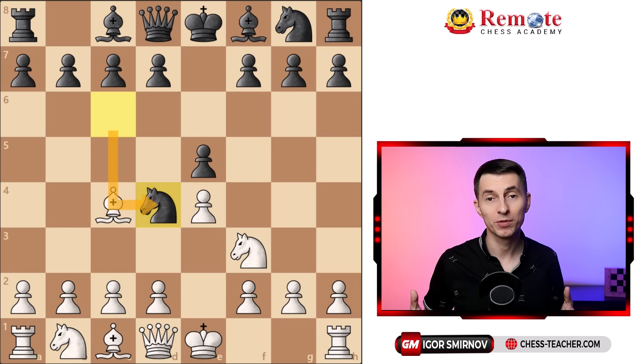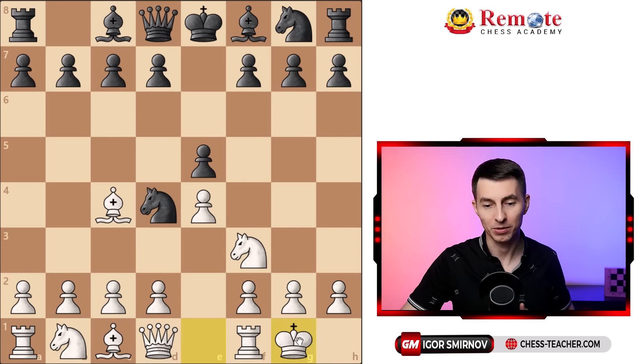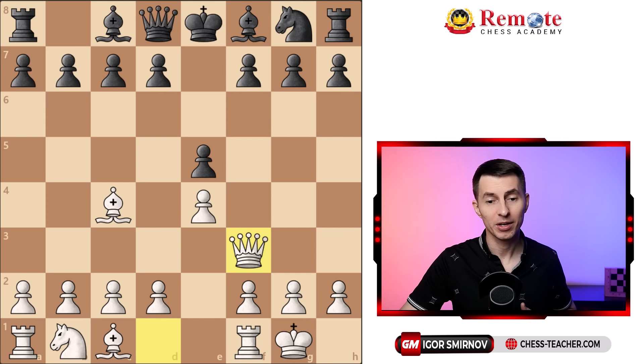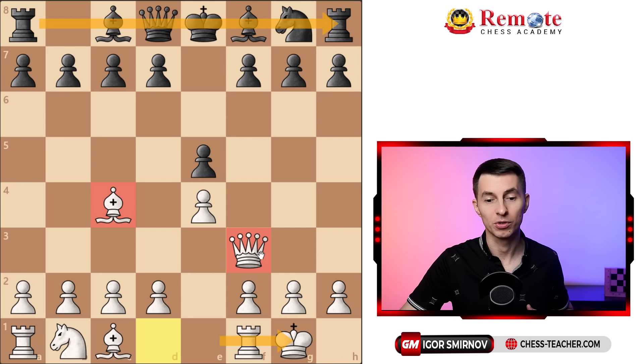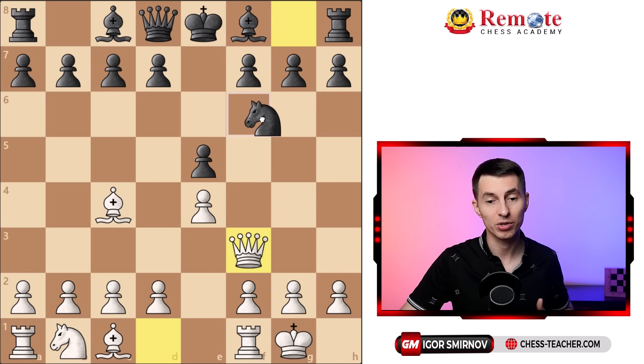How can you punish your opponent for trying to trap you that way? Simply, we're not going to grab that pawn on e5 — instead we castle. Now your king as well as the pawn on g2 is perfectly safe, therefore knight takes e5 is a real threat, and they in most cases just trade off knights. You can already notice that you're clearly ahead of your opponent: you've got two pieces developed, you have castled, and your opponent has achieved totally nothing. Plus, you're threatening queen takes f7 checkmate and they need to cover.